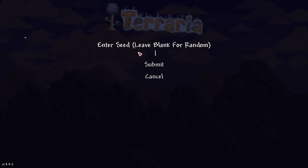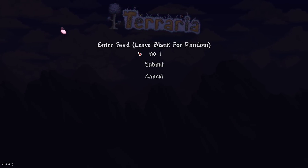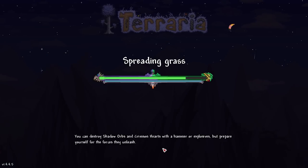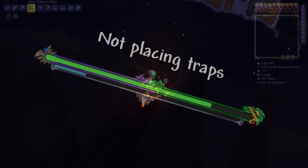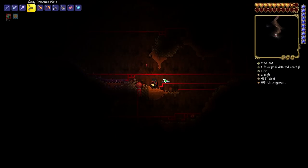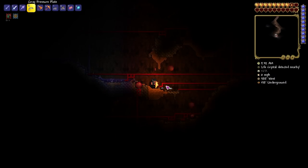For the new seeds, there's now a No Traps seed created by putting that in the World Seed field, and contrary to what you might think, rather than having no traps, it has a ton of traps, including some particularly nasty new ones. So if you want a world that will definitely keep you on your toes while exploring, this one's for you.